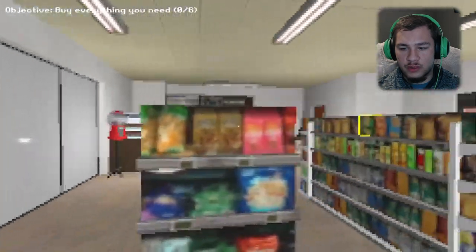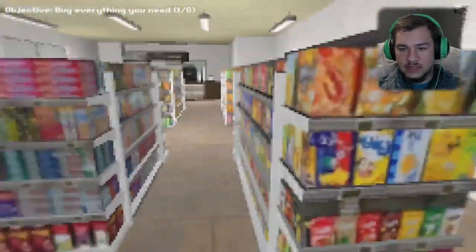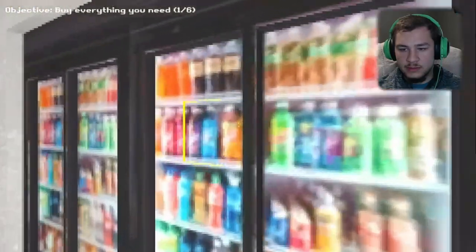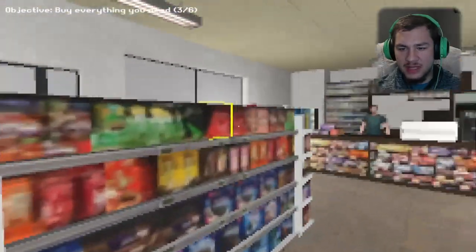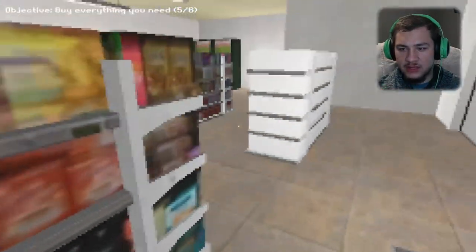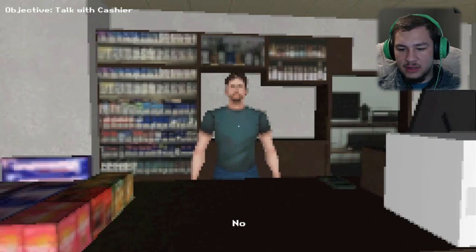Oh, you just walk right through the door. Okay. Take item — it's not saying anything, we just gotta pick up stuff. All right, we're gonna run through and grab it all. Down three of six, couple more things. There was another game that had this same... okay, this music is kind of bobbing though. And with the cashier — will there be anything else? Nope. Your total is $14.50.